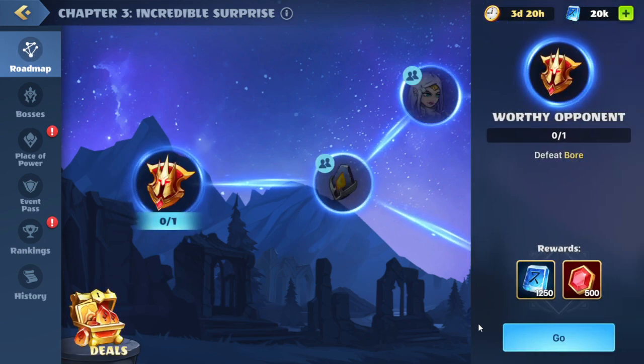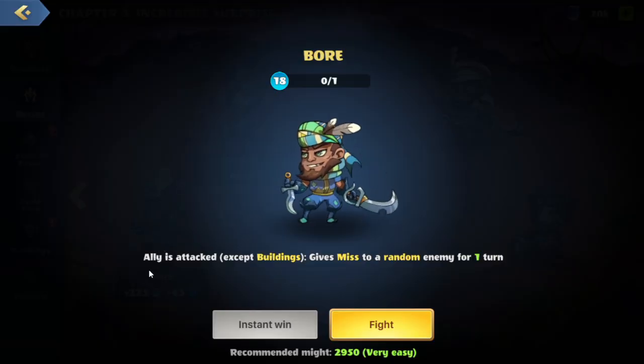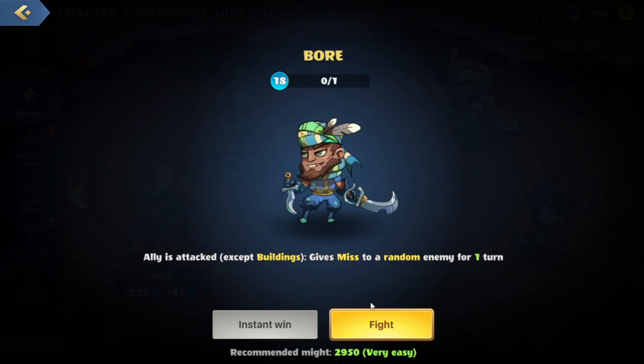We have this quest here to feed Boar. We'll hit go and this brings us to a battle. They do have a skill — whenever an ally is attacked, except a building, that will give miss to a random enemy for one turn.